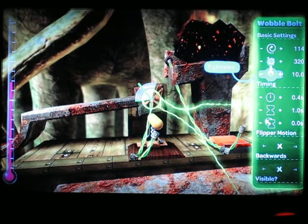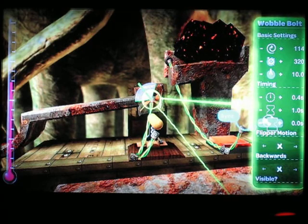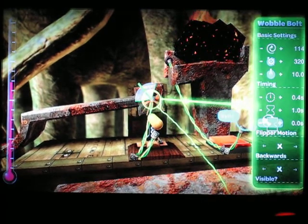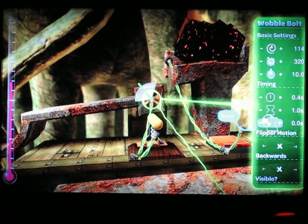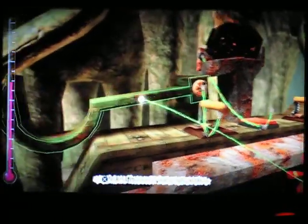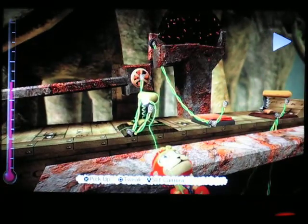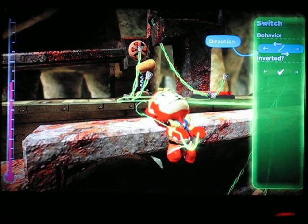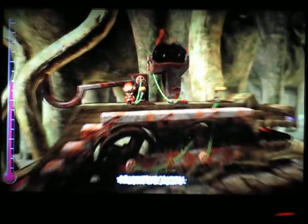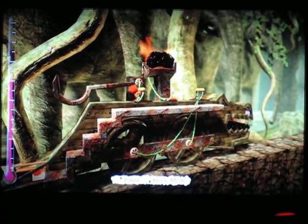This is a wobble bolt, and it's set to go pretty fast — 4 tenths of a second. By the range, it's between these two increments at that angle. By setting a wobble bolt there, it's bolted onto the thing in the back. Here's the catapult loader. This switch is a three-way switch. So if I push the switch this way, the catapult will go to its firing position. If I pull it back, it'll go to the loading position.